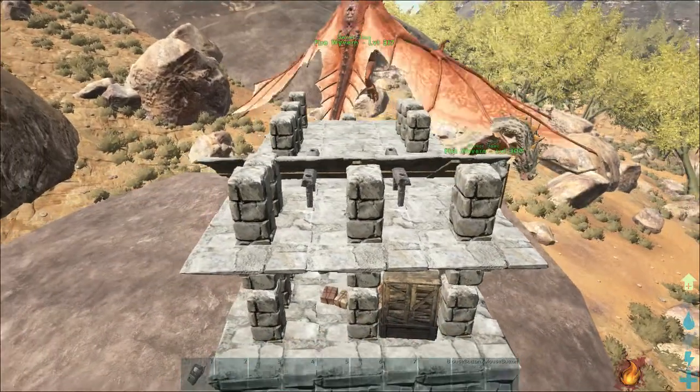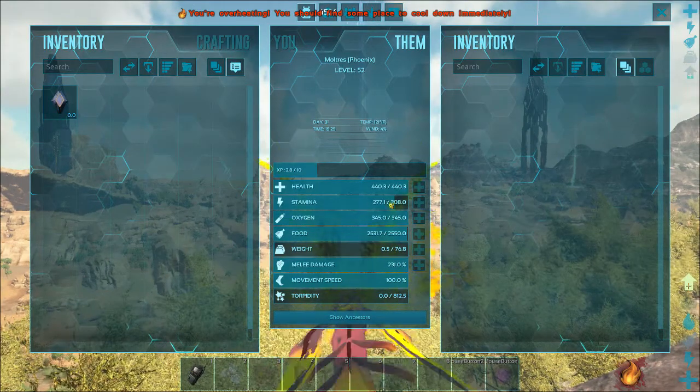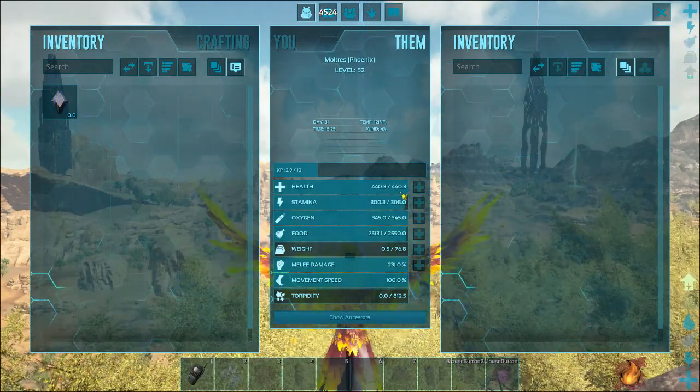As soon as superheat is done the phoenix destroys itself and leaves ashes. But they automatically disappear after a certain time, which kind of sucks. Let me show you guys the stats for the phoenix itself.